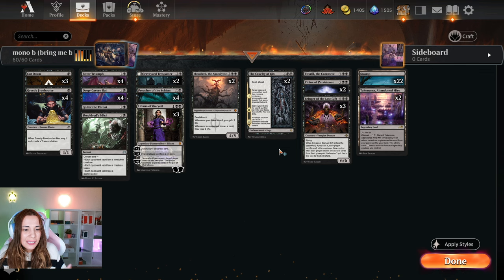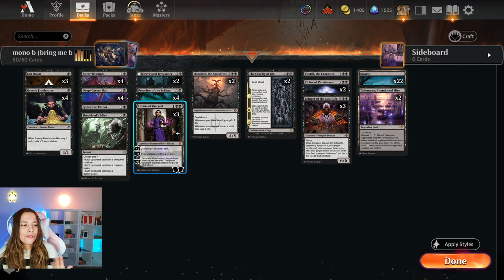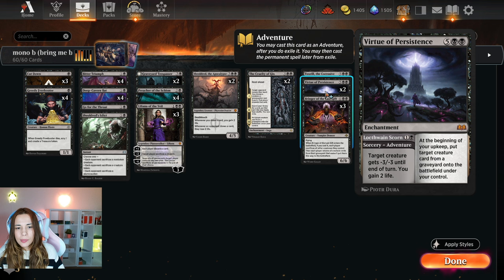We have Tox Trill. The goal with Tox Trill is to get it back with Cruelty of Gix. We can discard it with Bitter Triumph and Liliana; we just want to get it back, or with Bringer as well. We have two Virtue of Persistence — another way to get creatures from the graveyard to the battlefield. There's a pattern here. We also have the left part, which acts as removal and life gain, which is really good against your aggro matchups.